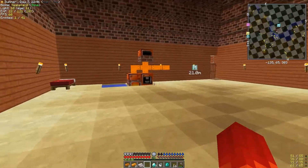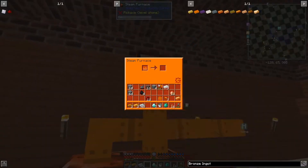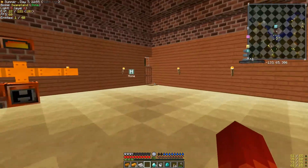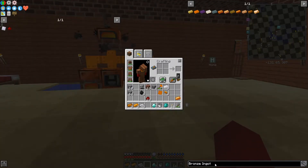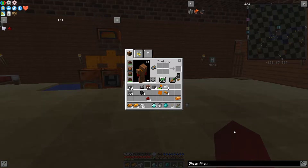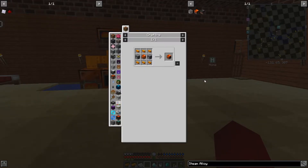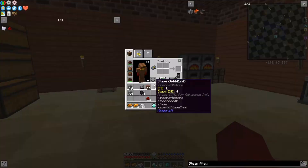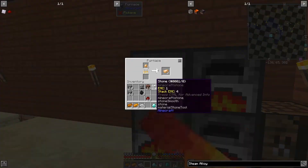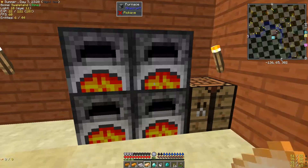Having five furnaces instead of one is a definite way to do that. We're gonna go ahead and get all of that going, and then we'll come over here to the steam furnace and throw the other 12 in. That'll give us bronze ingots in short order. Now, steam alloy smelter - I need two furnaces, six pipes, and a bricked bronze hull. I have three small bronze pipes left over, I've got the bricks, and we just need the bronze.